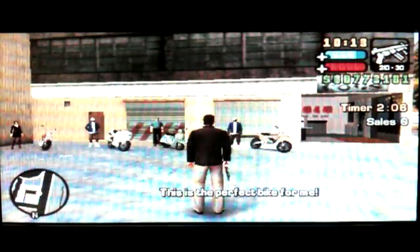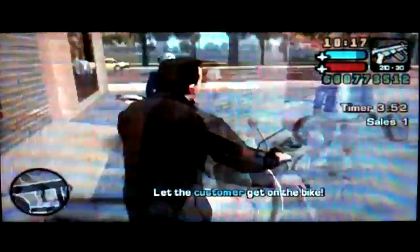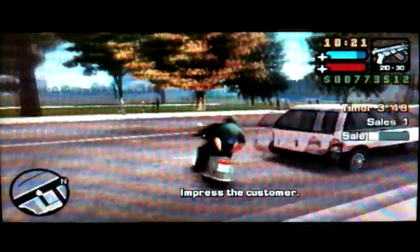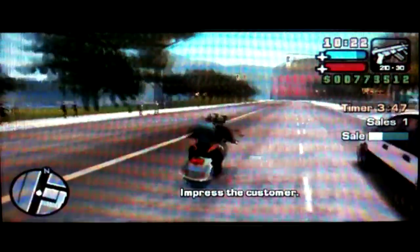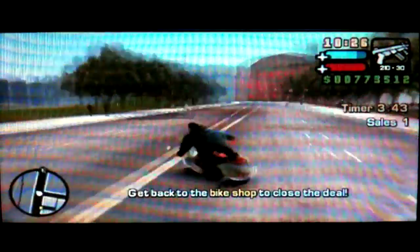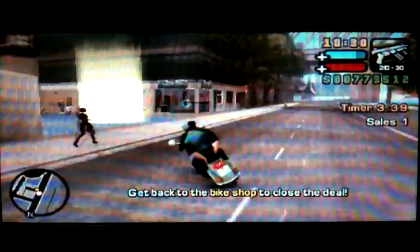For the next bike I'm going to pick the slow one, which is the Faggio. For this one you just do the opposite — you drive at a very slow pace, and when the sale bar fills up just go back.